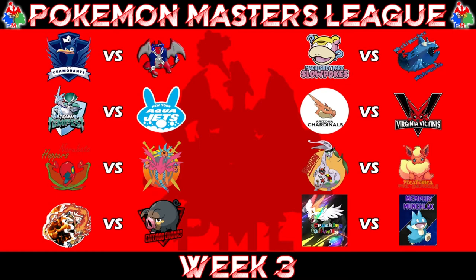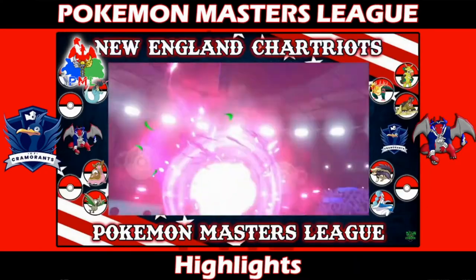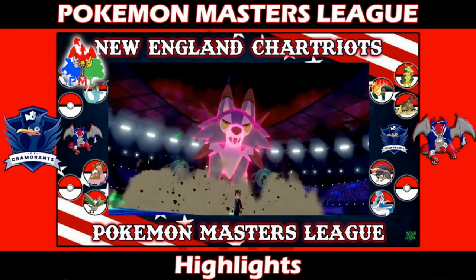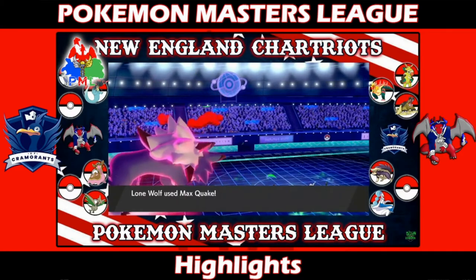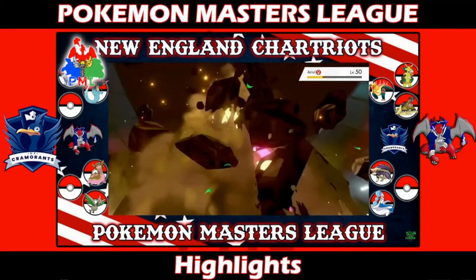We open up this week with Stewart's favorite type of battle - his battle versus the CF Cramorants. It's New England Chartreuse versus the Central Florida Cramorants. The moment of the match is pretty obvious: when Lycanroc hits the Dynamax button and sweeps. It didn't even need the sand from Hippo - it swept Scrub's team almost out of nowhere.